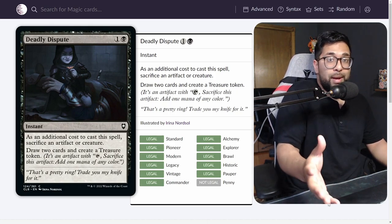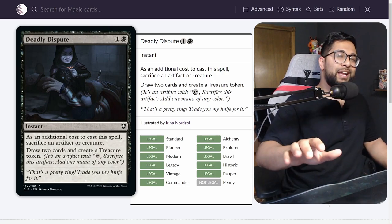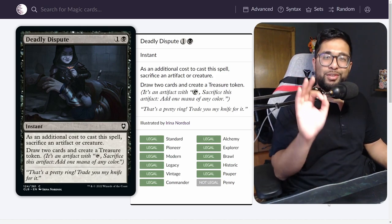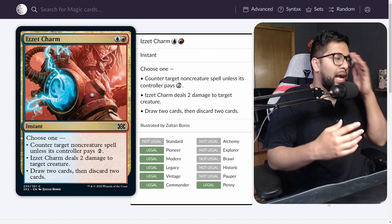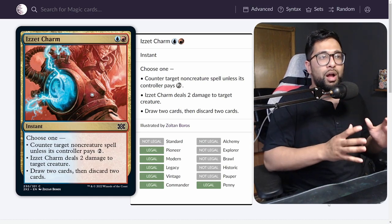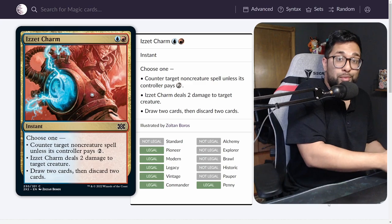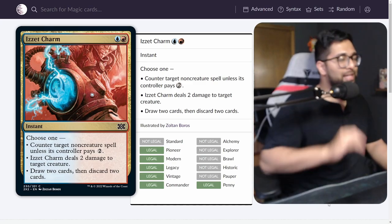Every deck is playing non-creature spells in some way, and every deck is playing a creature in some way, so Izzet Charm always has a relevant mode. I'm not sure if it'll be a 4-of staple in every deck, but you're going to see 2-4 copies in any deck playing blue and red. Any deck that can play blue and red probably should be playing Izzet Charm. This is a game changer.